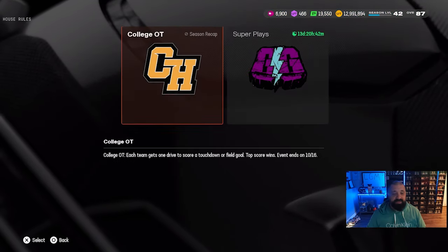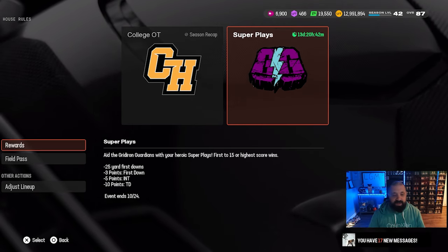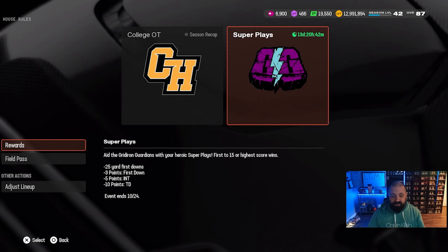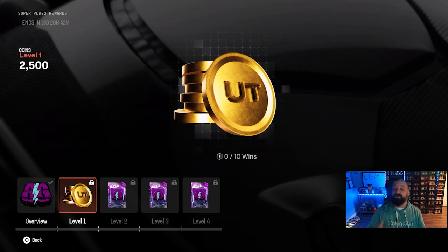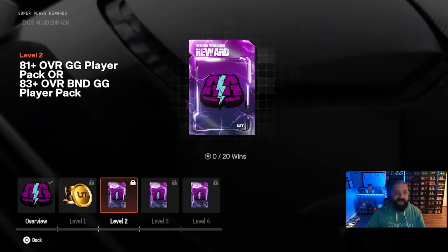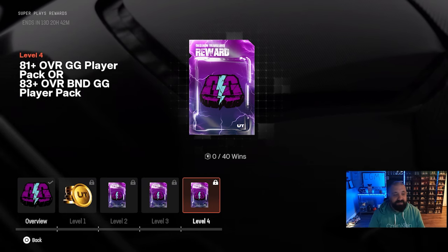There's a brand new House Rules mode to play through. Wins there count toward the win objectives in the Field Pass for Energy Cells. The rules: first to 15 points wins; 25-yard first downs score points; interceptions are worth five points; touchdowns are worth ten. These look like quick games. In the reward structure there are no Energy Cells directly, but at 30 wins you get two 86-plus BND GG packs — that's actually a solid reward and worth going for.